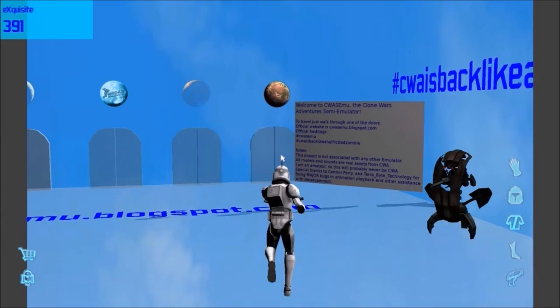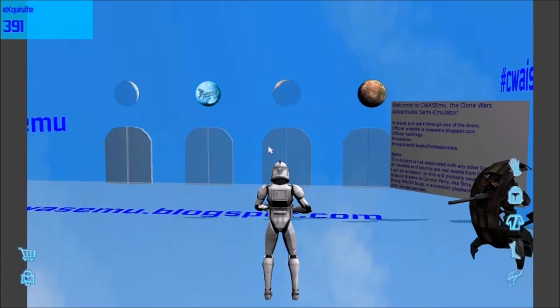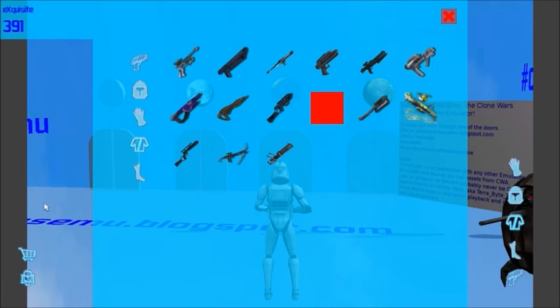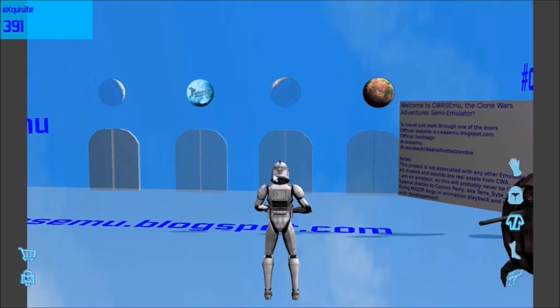They've done great work with this. I definitely hope you guys show your support — download it and try it out. There's really not much more I can say — this is a great update. It's awesome, it's got points, it's got armor. You come to the market and you've got the Mando armor, and there's the Boba Fett armor which you can purchase for 25,000 points. Things like this will take time to unlock, but it's totally worth it. I love this game — I loved it as a kid and I love the emulator.